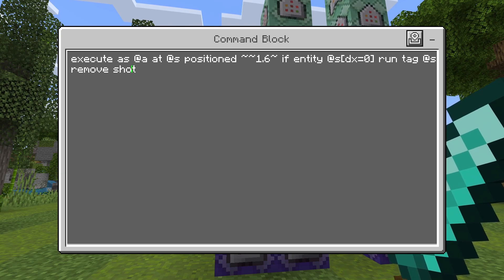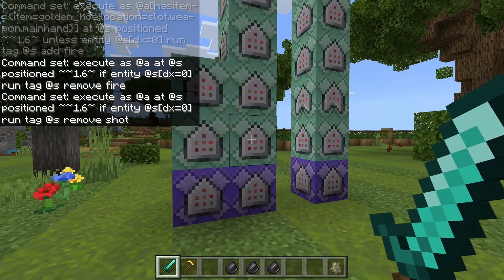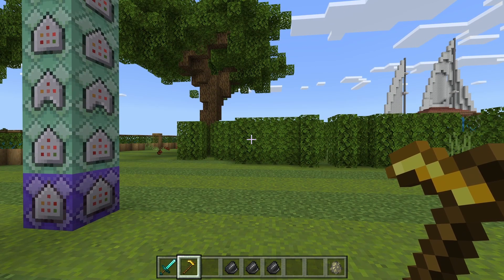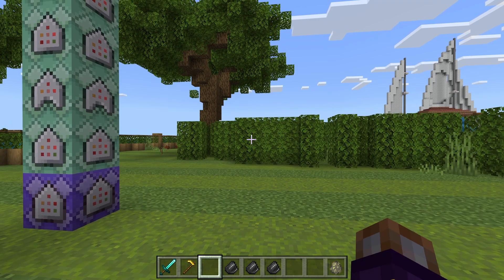I'll explain what 'shot' is in a second. Essentially, you get the tag 'fire' whenever you're ready to fire a bullet. Once you've gone through the process of firing the bullet, you get the tag 'shot' — that means it won't fire again until you unsneak and then sneak again. So I sneak, it fires one bullet, nothing happens. If I unsneak, another bullet's ready, and I fire the very next time I sneak.